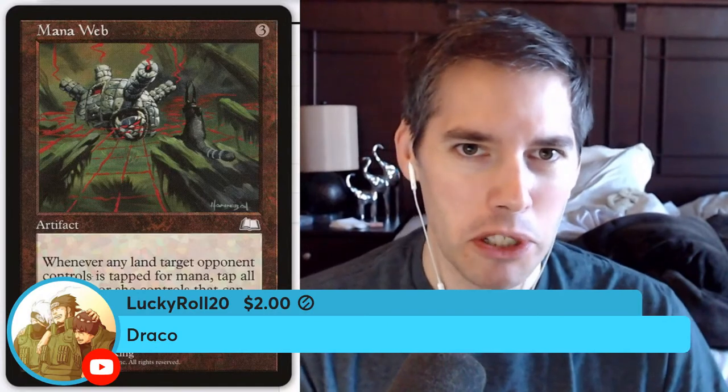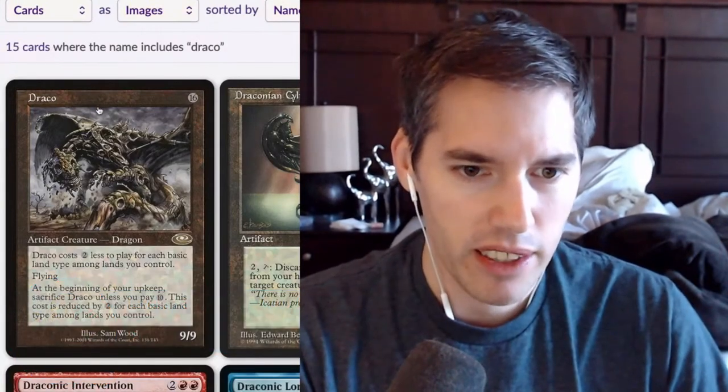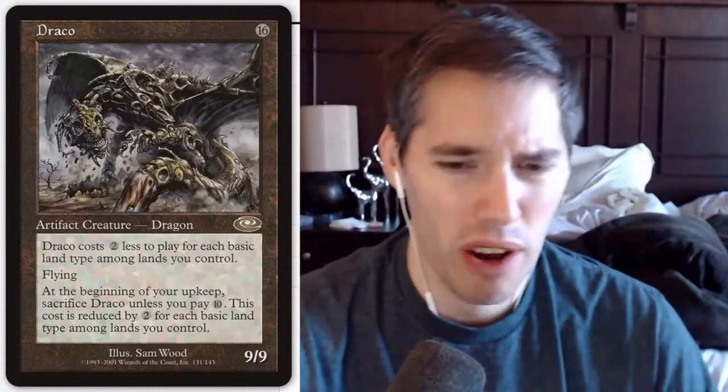Draco — they made a virtual successor to this that sees plenty of play. Draco costs two less to play for each basic land type among lands you control. But even if you have all five land types, you're still paying six mana. At the beginning of your upkeep, sacrifice Draco unless you pay ten. With all five land types the cost reduction is ten, so you're paying six to cast it, but the upkeep sacrifice is still there. I guess it was like anti-Tinker protection — they didn't have big Tinker payoffs back then, but Tinker was always broken.